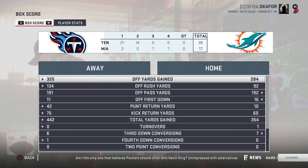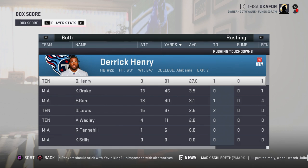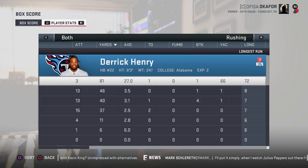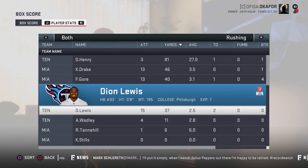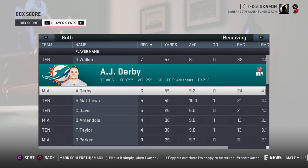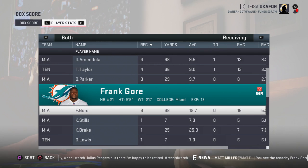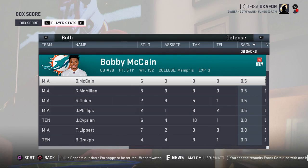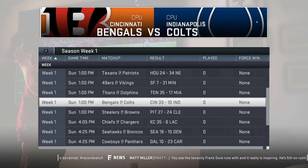Titans 35 to 17 over the Dolphins — big win for Tennessee. Mariota: 191 yards, 2 touchdowns, 0 interceptions. Tannehill: 192 yards, 1 touchdown, 1 interception. Derrick Henry only 3 carries but 81 yards, long of 66, and a touchdown. Drake with 46 yards, Frank Gore with 40 yards and a touchdown. Deon Lewis: 15 carries 37 yards and 2 touchdowns. Receiving: Delanie Walker 7 for 57, AJ Derby 6 for 55, Rishard Matthews 5 for 50 and a touchdown, Corey Davis 5 for 25. Byard with the interception.